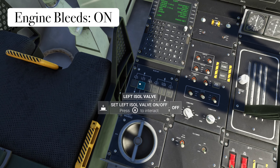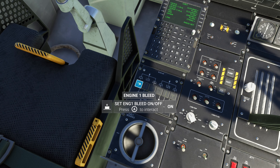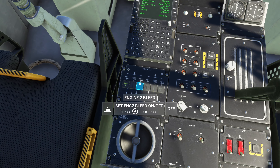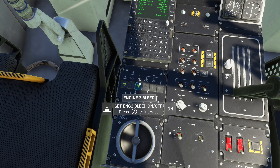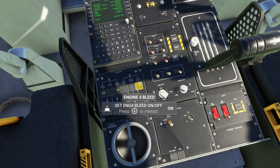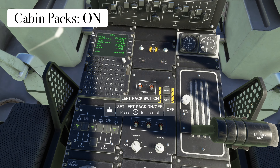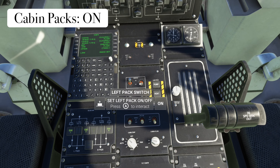We are then going to go to the engine bleed airs and turn all four of those on. Next, go right up here to the center and turn the pack switches on.